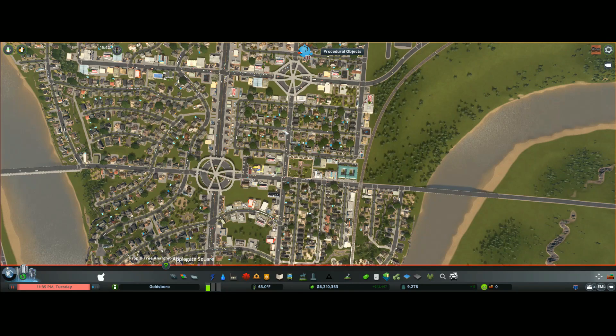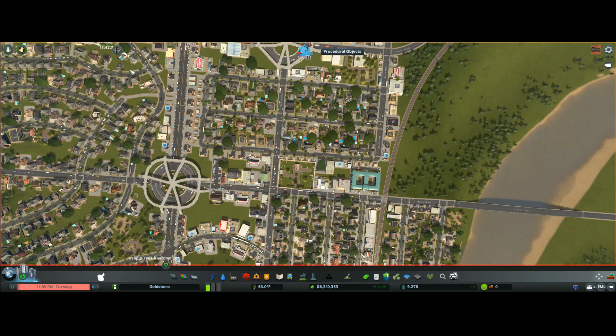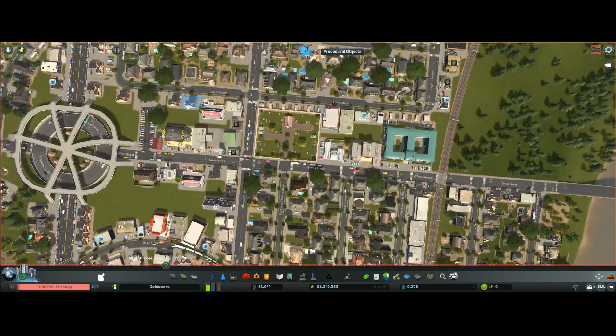I am using the real-time mod. It is 11:35 PM. I turned off the day-night cycle because it's easier to see during the day than at night, and I'm trying to explain something to you. I am using Traffic Manager President's Edition Labs — there's a link down below if you are interested. Or you can just use the regular Traffic Manager President's Edition. Gameplay is still the same.